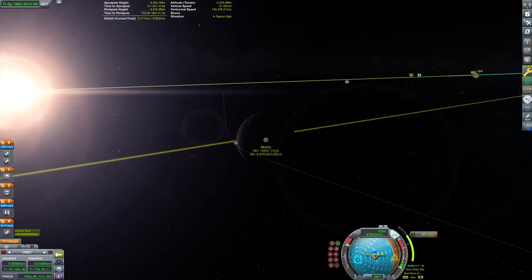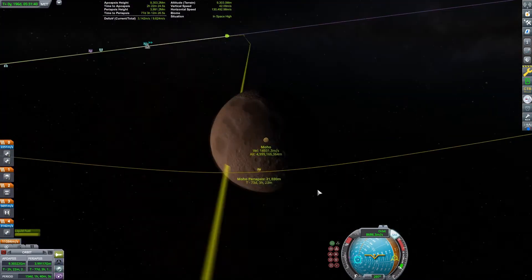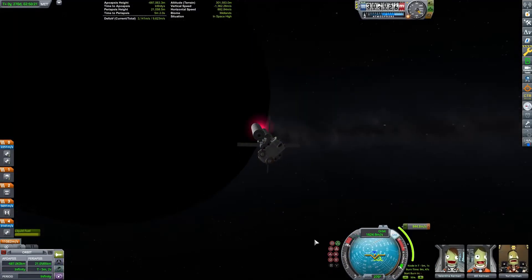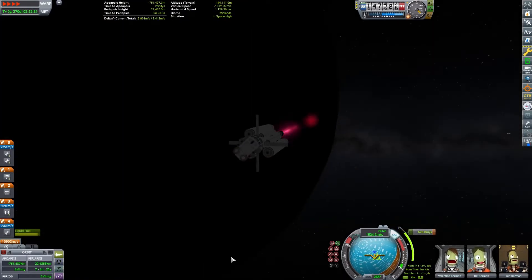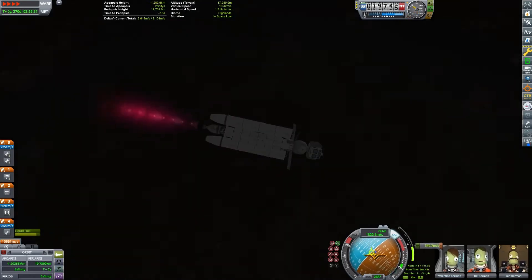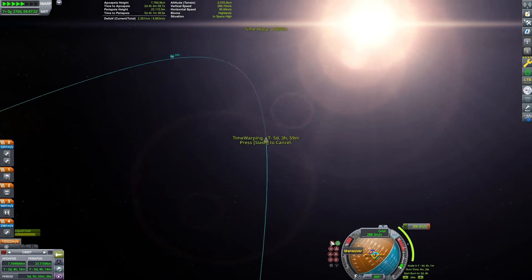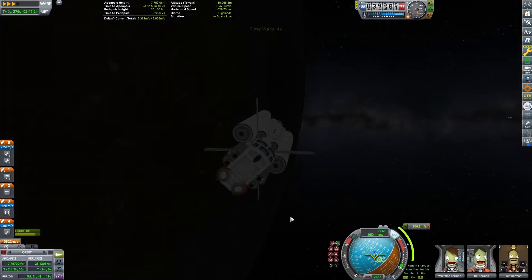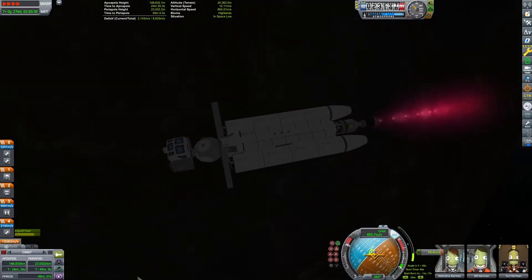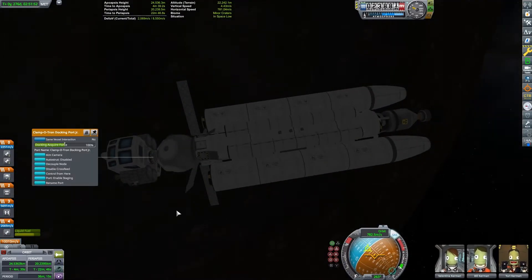This interplanetary burn will give us a good encounter and then we'll be able to set up our landing from there. That's a good encounter and then we'll just set up our orbital insertion burn. I'm using a mod called Better Time Warp which allows physical time warp even faster than normal. I'm running at about six times normal speed and then the video is sped up by eight times, so I've saved you a lot of time from some of these long burns.